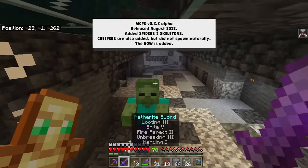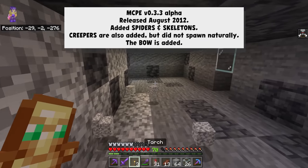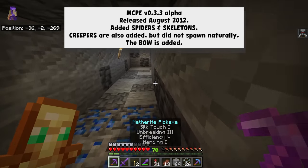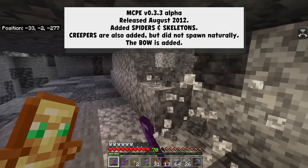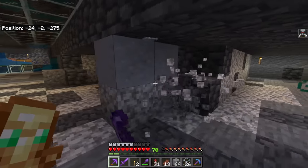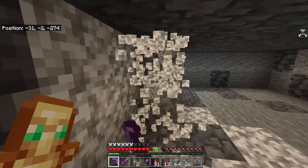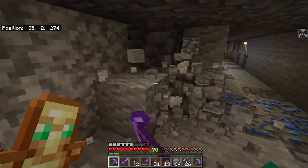Then the 0.3.3 update came out and it was revolutionary because you could die for the first time — they added spiders and skeletons. Creepers were also added but didn't spawn naturally. Arrows became usable because when they added the skeleton they also added a bow. This was notable because it was a year after Minecraft Pocket Edition had released, and it was just now starting to vaguely resemble the many-years-out-of-date versions of Minecraft Java survival.